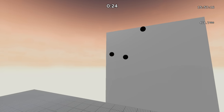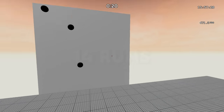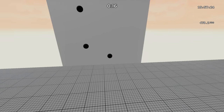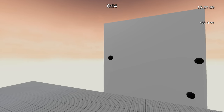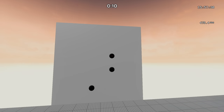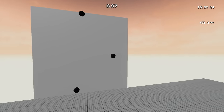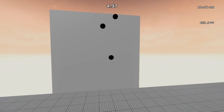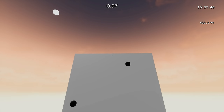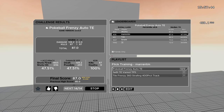The second to last map in the beginner routine is Pokeball Frenzy Auto TE. This is a flicking practice map, but you want to hold down your shoot button for the entire run. Once you land on a target, stay there for a few milliseconds until it pops. This is a track-to-flick map and will drastically help your flicks and make your aim way more consistent. On this map, play your hipfire sensitivity with 103 Overwatch FOV.